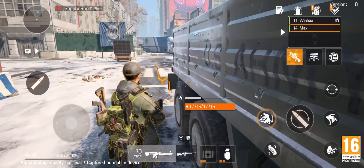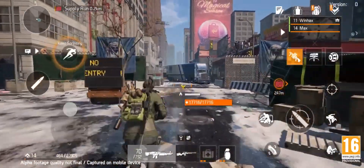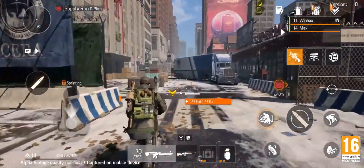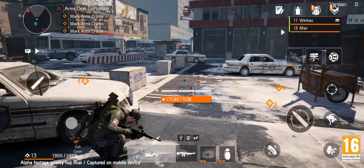Our route is now highlighted and we are free to roam around, explore or head straight to our destination. After a short walk around the block we engage with the selected side activity and encounter our first enemies.